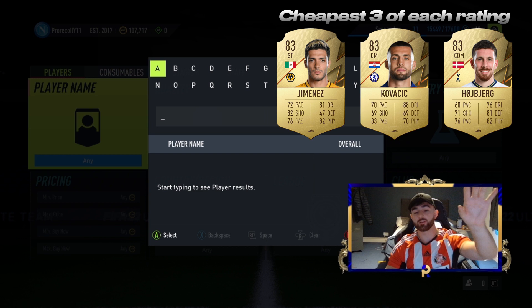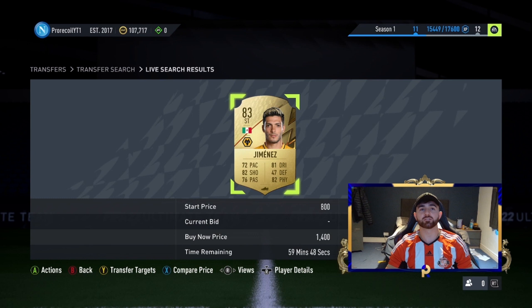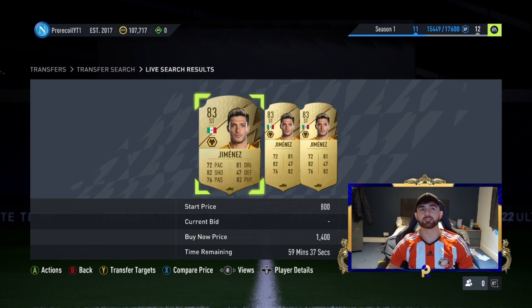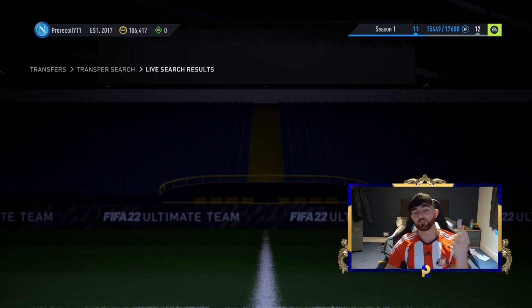On screen you'll see all three players, but I'm going to go for Jimenez. We're looking at the cheapest 83s on the market. Jimenez is great because he's also Premier League, so when 82 or 83-rated SPCs come out he'll go up. His main price right now is about 1.6K, but we're going to go for 1.4 or 1.3 — and we got him at 1.4, which is a solid first snipe.